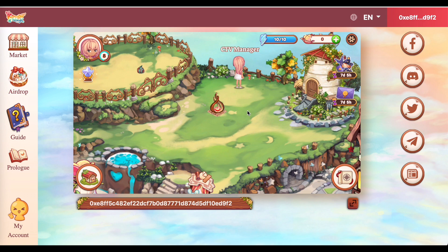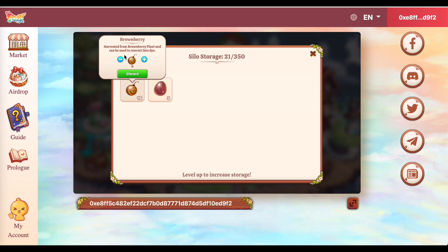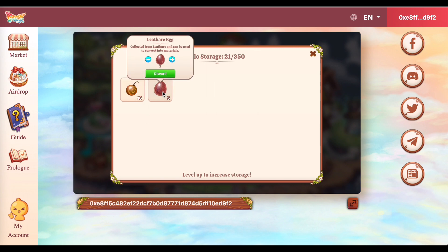And, hindi pa siya naka-harvest. So, dito naman sa right side, ito yung tinatawag na silo storage. So, currently, may laman na daw ito na 21 out of 350. So, nag-increase na yung storage ko, kasi nag-level up na ako. And, right now, meron akong 16 na brown berries. So, yan, harvested from brown berry plant, and can be used to convert into dye. And, nalala nyo pa ba guys, kung anong kulay ng dye nito? Tama kayo - brown. And then, this one, ito naman si leather egg. So, si leather egg, 5 naman yung quantity na required para dito. And, makakapag-produce naman ito ng leather.